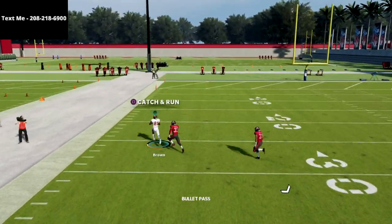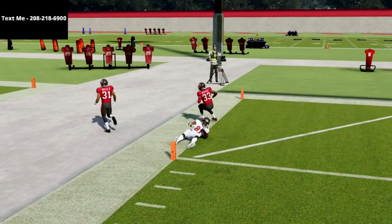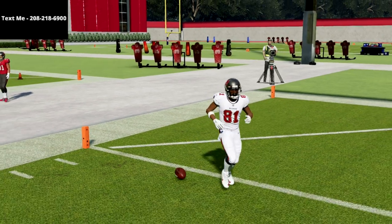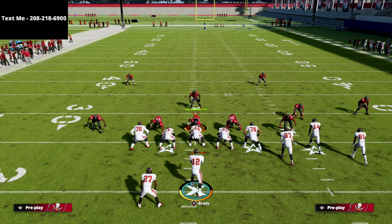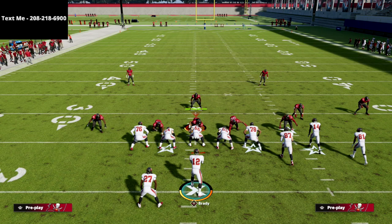Without the fade he does get double-teamed against match coverage but still beats it. Thanks for watching — this is one of the best bomb plays this year, really takes Gun Bunch to a whole new level. If you have Hot Rep Master you could put a skinny post on the left side for other setups. If you want to learn how to run the Carolina, Seattle, Indianapolis, or Washington bunch, pick up my full ebook — we're breaking down every major playbook and bunch scheme. It's a one-time $15 purchase with updates for the whole season, link in the description.